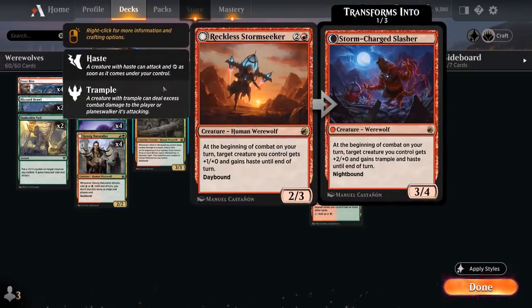Reckless Stormseeker is 3 mana for a 2/3 Human Werewolf at Rare. At the beginning of combat on your turn, target creature you control gets +1/+0 and gains haste until end of turn, so the Stormseeker can target itself with the ability, attacking as a 3/3 haste essentially. On the Nightbound side we get Stormcharged Slasher — a 3/4 Werewolf — saying at the beginning of combat on your turn, target creature you control gets +2/+0 and gains both trample and haste until end of turn. Quite a beating.